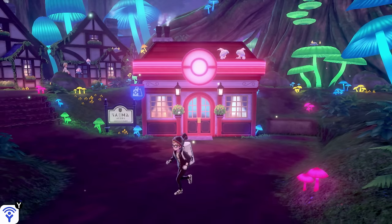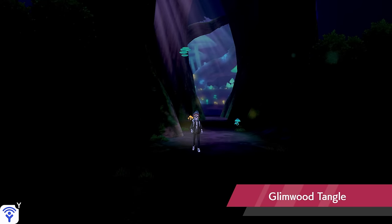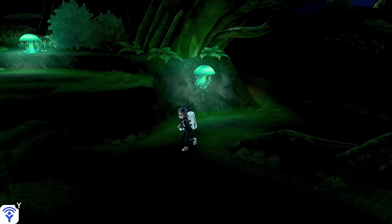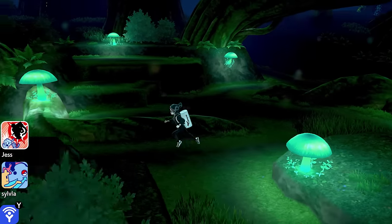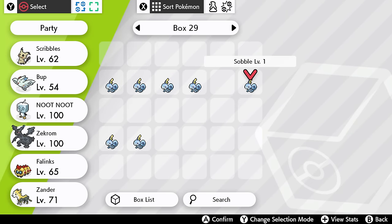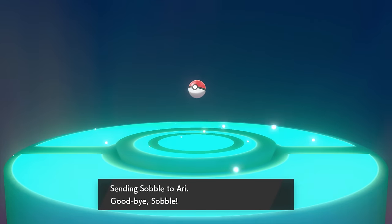Let's kick this off with something that's nice and simple, and probably one of the easiest glitches in the game. Just outside the town of Bolania is Glimwood Tangle, a dark, maze-like route that's pretty eerie. Well, this creepiness carries over if you try and do a surprise trade while in there. All you gotta do is connect to the internet and start one — it doesn't matter what the Pokemon is. Upon finding one, shoutout Airy, the glitch will commence during the cutscene.